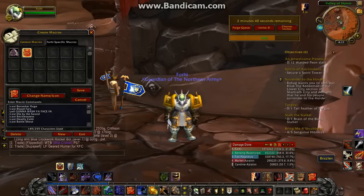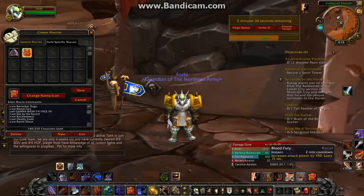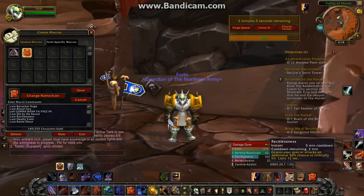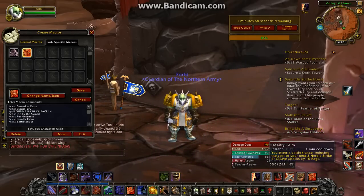First off, we got Berserker Rage — it increases your physical damage done by 10% and generates 10 rage. Blood Fury increases attack power, that's a racial. I just added in a yell because it's fun, so once I get to 90 I'll take it out, but for now dungeons it's pretty good to have. Die by the Sword — no one wants to die when they pop their one shot macro — that increases your parry chance by 100% and reduces damage taken by 20% for 8 seconds. Recklessness grants your special attacks an additional 50% to critically hit. Deadly Calm: you enter a battle stance trance, reducing the cost of your next 3 Heroic Strikes or Cleaves by 10 rage.